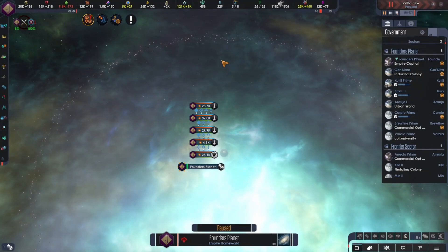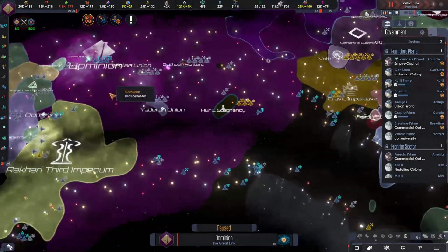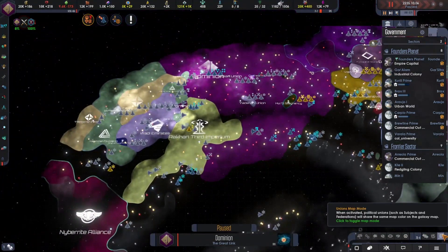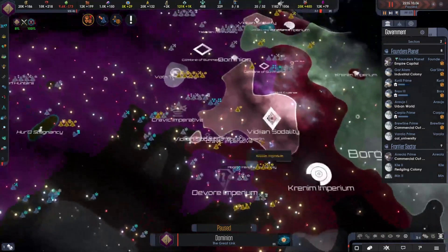Hello everyone, welcome back to another episode of Jamie Plays. Today we are continuing our playthrough of Star Trek New Horizons. We are playing as the Dominion — we're all of this purple. We have tons and tons of people under us, and we're about to add in one more.